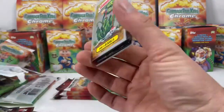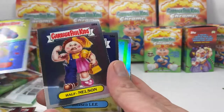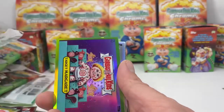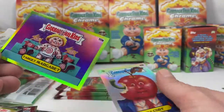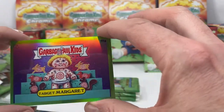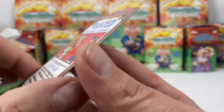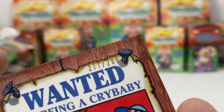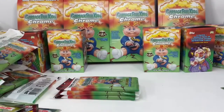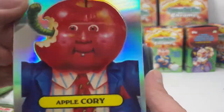Juicy Jessica, Beaky Becky, Hurt Kurt, Half Nelson — I see something kind of special peeking out. Bruised Lee — and a green refractor. Look at that bad boy. And that is 277 out of 299 — pretty neat. Apple Corey refractor, another cool card, worm action.